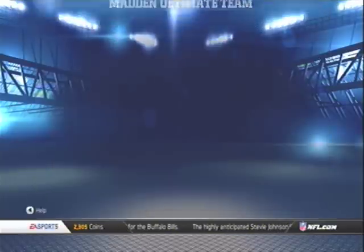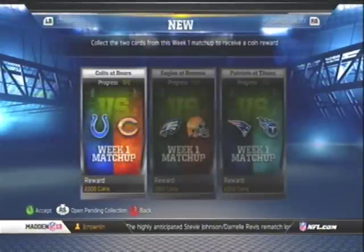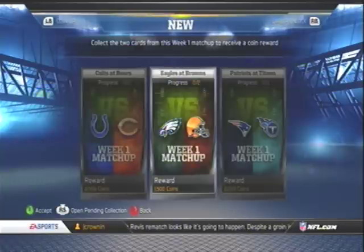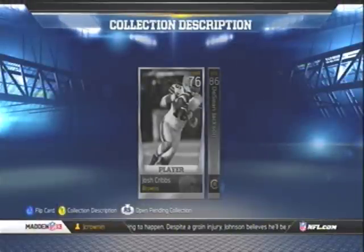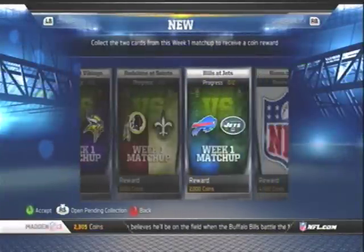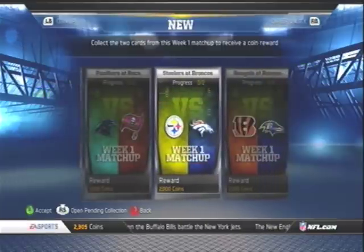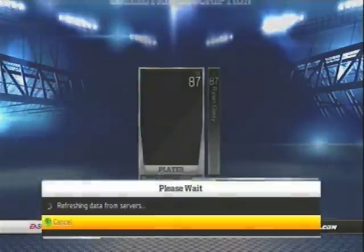I wanted to show you guys these new collections that have just come out since I last played. There are two players per each week matchup. I'll click on this one — you have Josh Cribs and DeSean Jackson. You collect them and you get 2,000 coins, 1,000 coins, 1,500, 4,000 coins — a decent amount of coins for two cards, so that could be worth it.